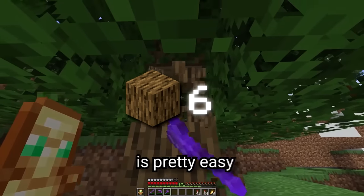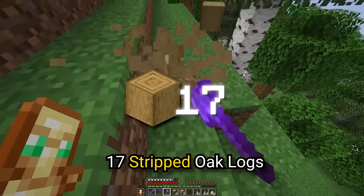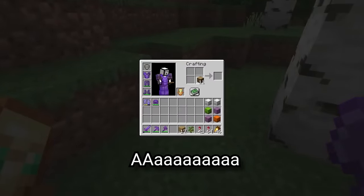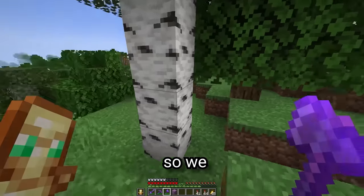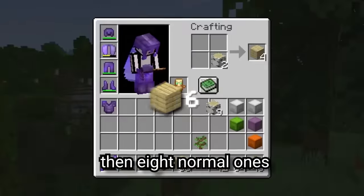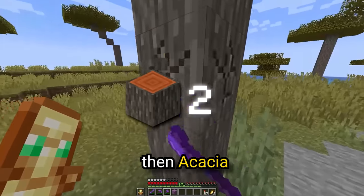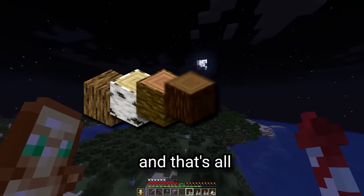Six oak logs is pretty easy. Now we're going for 17 stripped oak logs. We also need 17 oak planks, and it is done. Getting the rest of the wood should be pretty easy — we need 38 of these, then eight normal ones, six planks. Now it's time for jungle, spruce, then acacia, and after a long flight, dark oak. And that's all the woods complete.